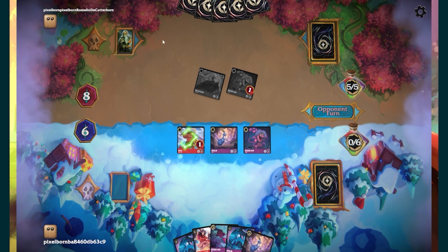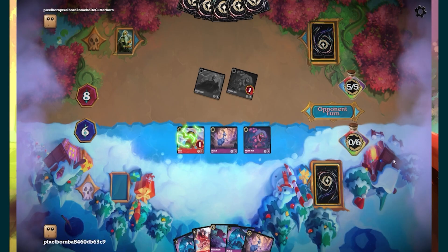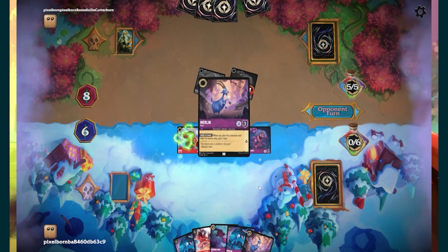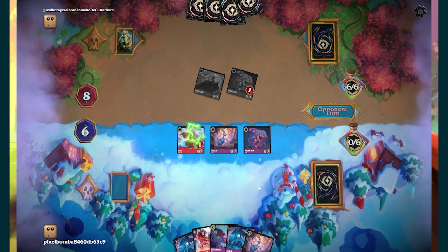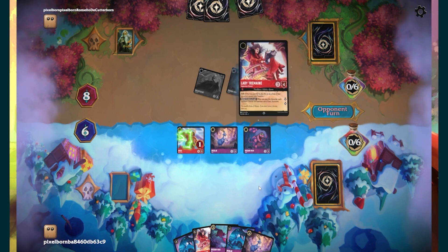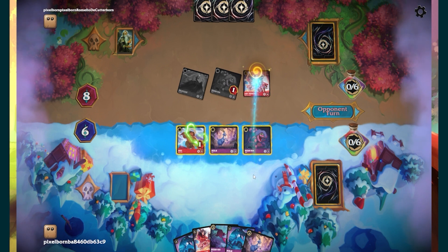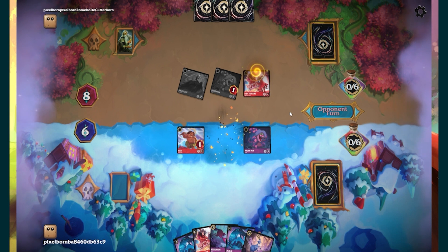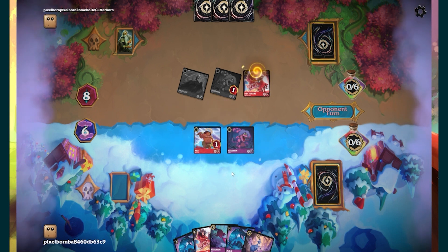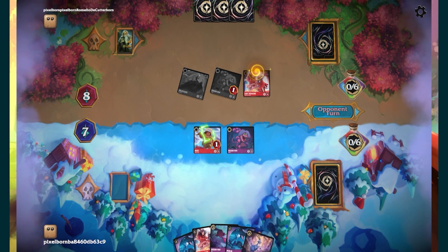So he doesn't have a friend on the other side — that's sad. I mean, I burped one and one Maleficent into my inkwell as well, so I don't have much on my side either. He threw the Merlin Goat into the inkwell — he's trying to keep up with an ink count. Heck, if you want to give me a free lore, sir, I will take free lore for days.